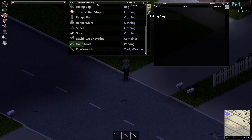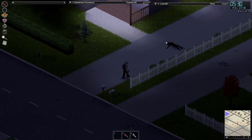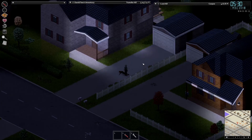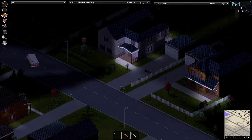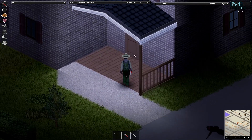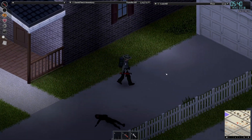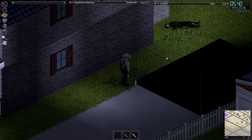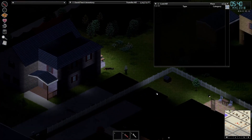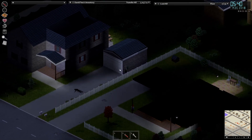Nothing in these letterboxes. I always take the watches. The big thing is trying to find a car as well but we still need some basic supplies. I would like to get a baseball bat or a crowbar or something to whack on my back. Has this shed got a window? No, it doesn't. No, this is a windowless shed.